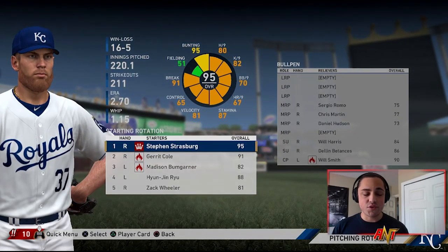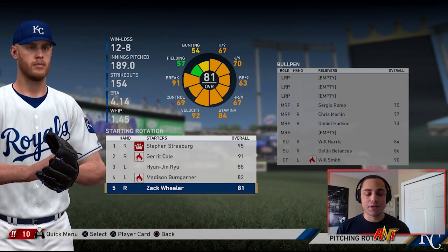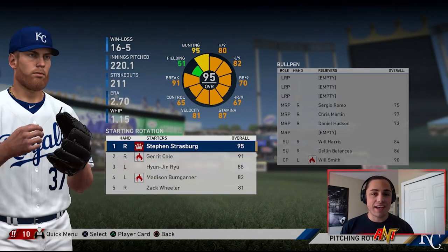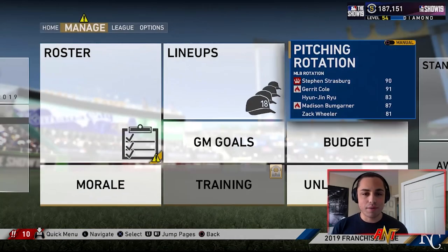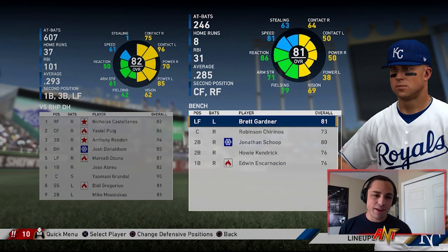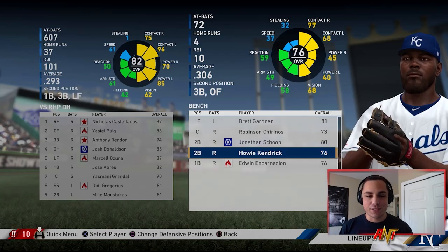Let's take a look at the pitching - Steven Strasburg had a very good season, Garrett Cole was solid, Bumgarner was pretty decent, Ryu was good, and Zach Wheeler was the worst pitcher but still not terrible. The WHIP's a little high but overall a really solid starting rotation. Looking at the bullpen, pretty good and pretty consistent across the board - Sergio Romo was the worst one but still all right.